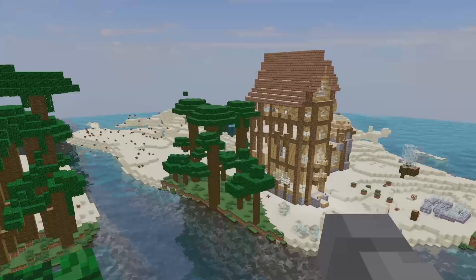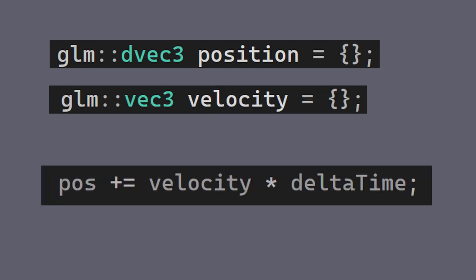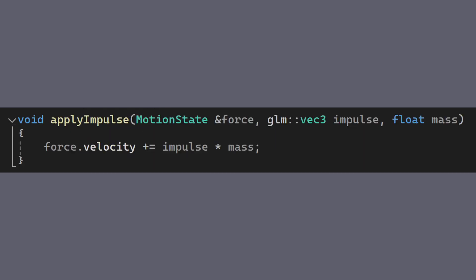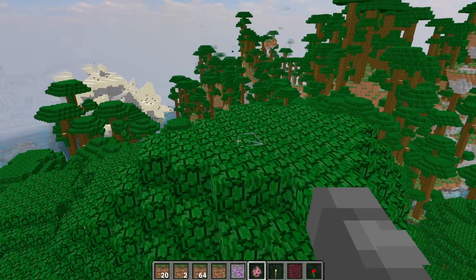Let's look at how forces are implemented. First we have the position of the entity in the world. Next we add the velocity, which is simply added to the player's position times delta time every frame, and it's also clamped to not get out of hand. Whenever a force is applied to the entity, it's added to the velocity. I can give an object a constant velocity each frame, and this is how it would look.